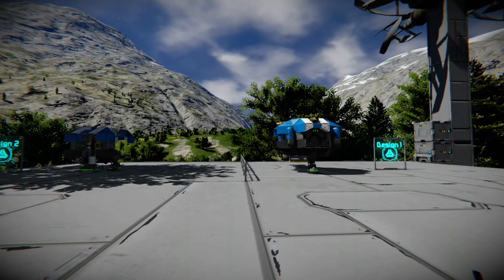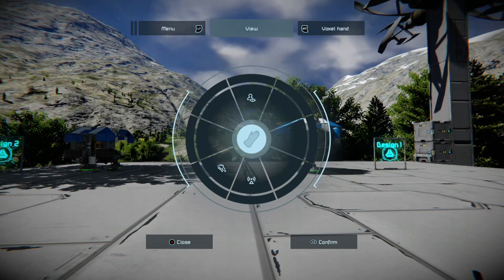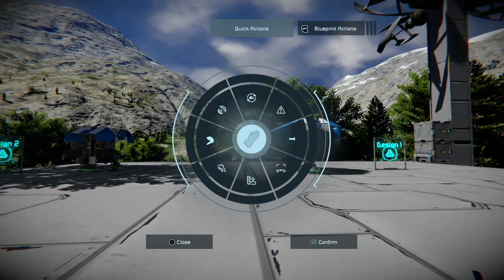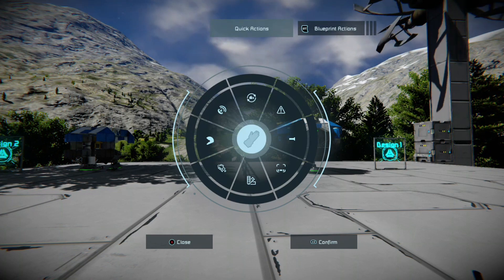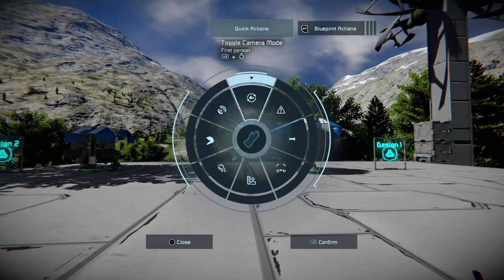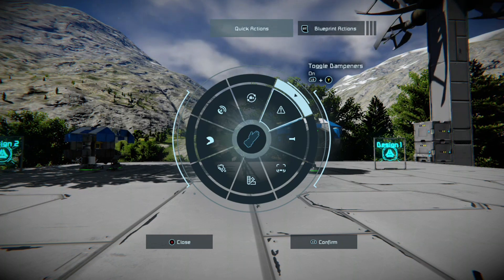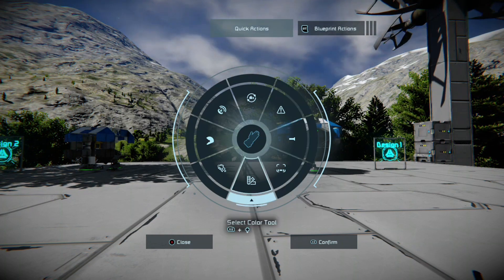If you have the Xbox One controller, you want to press right stick in the game — it brings up these menus: quick action, blueprint menu, view, voxel hands. Use your analog stick to look at what we have in the rectangle. Most of the symbols have a shorthand or shortcut to access them. For example, select color says RB and down.